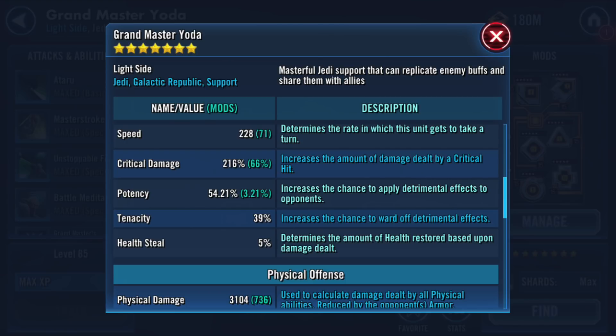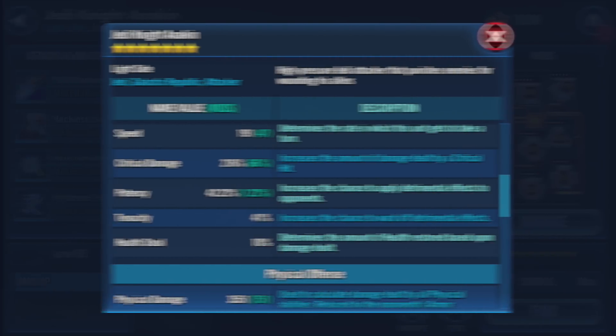Just a very basic critical damage set — critical damage triangle, offense cross with some offense secondaries. Very attainable. Offense secondaries are much easier to acquire than getting a 20-speed mod, hands down. And my Jedi Knight Anakin — here's a screenshot of him — a whopping 47 speed coming from mods. That's basically just a speed arrow. He might be one of my slowest characters I've ever covered in a raid video. Very attainable mods.